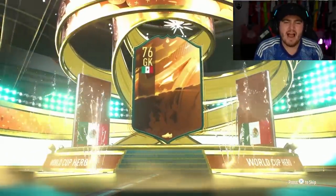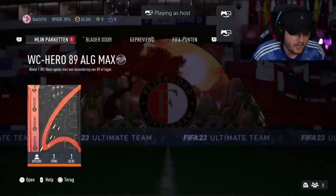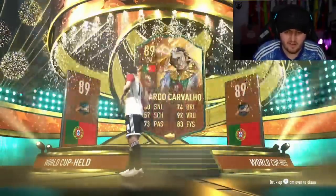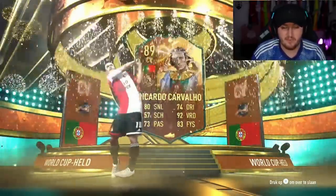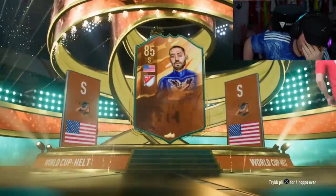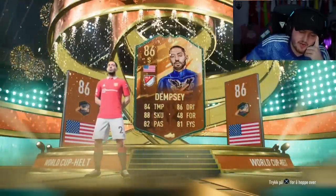89 World Cup Hero - please give us Yaya Tauré. No, it's Campos. Campos! I'm getting so sick of these - the pack weight on these packs has just been absolutely awful. Portugal CB is going to be Ricardo Cavalio. I don't know why I got excited when I saw Portugal. The pack weight on these has been terrible - our best one has been Smolorek and that's literally been it. Last pack - at least it's Dempsey, which is better than Crouch and Campos.